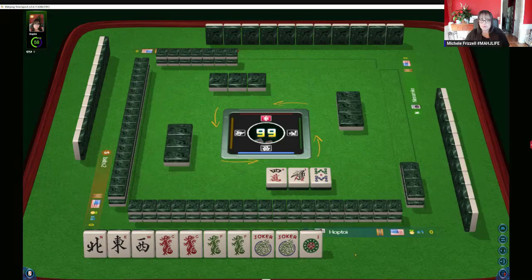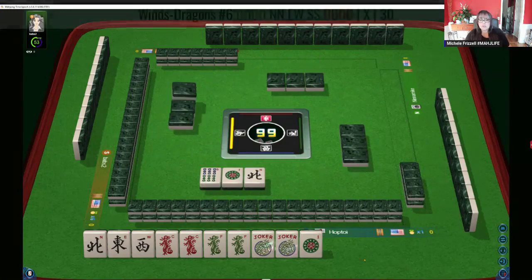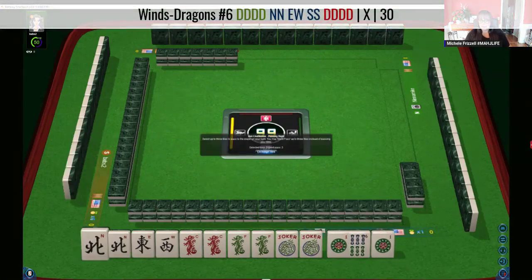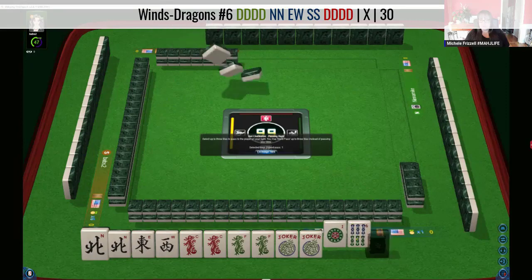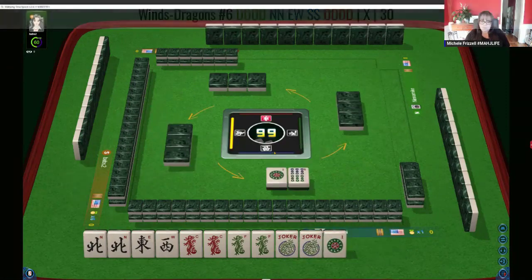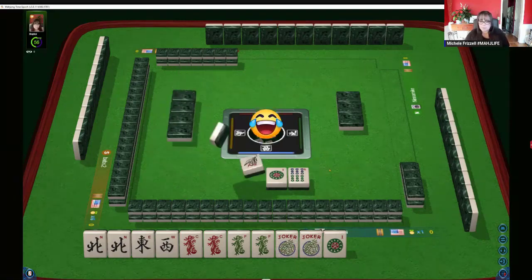We want winds — north-south. We got a north, that's good. So there's a keeper. We're going to pass one blind; I would not pass a pair here. We have a gap — we need to fill that gap before we get risky. Don't get risky. Don't get frisky. Not when playing Mahjong.